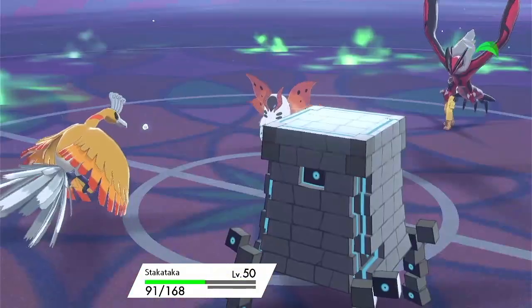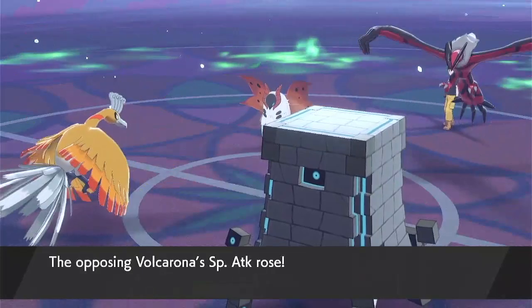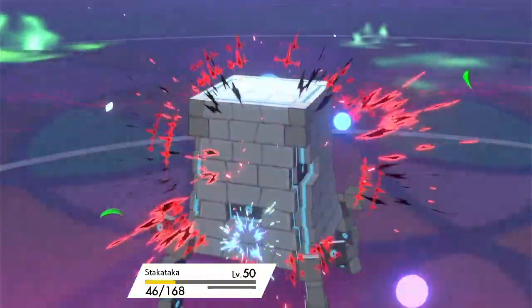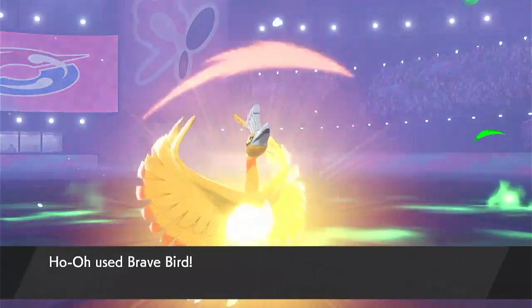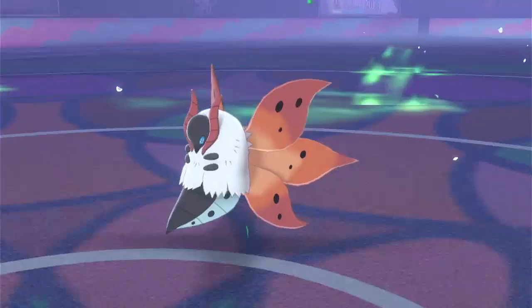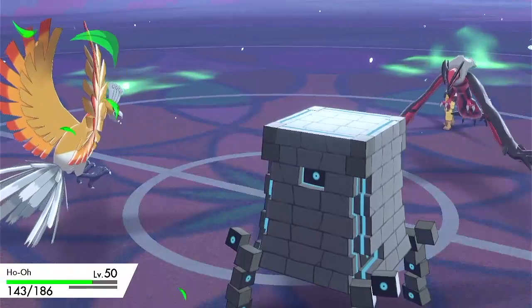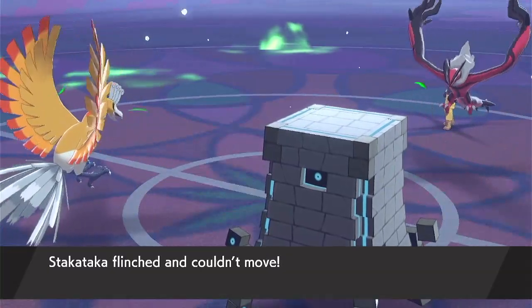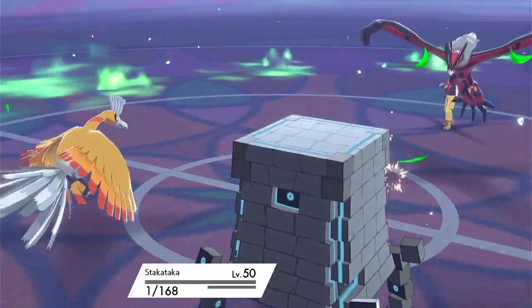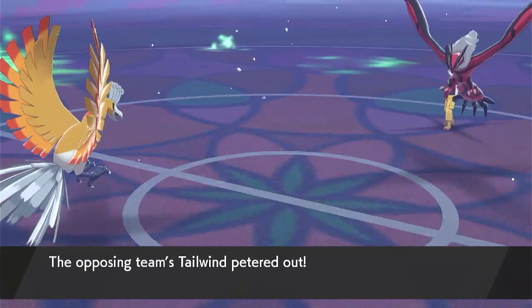If I have to bring in Stakataka, I probably — ooh, if I double up for a KO, I'll have to go for it. Oh yeah, they went for it. Oh! Stakataka, you're beautiful. Okay, this might be doable. That's a lot of recoil. Oh no! Stakataka — I said you were beautiful and everything. Why did you flinch? Okay, let's get Ninetales in, because we can just Moonblast the Urshifu at least, to KO it.